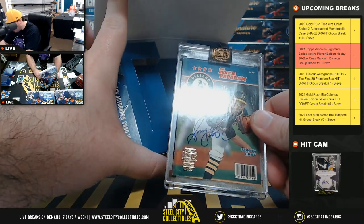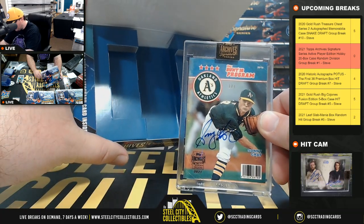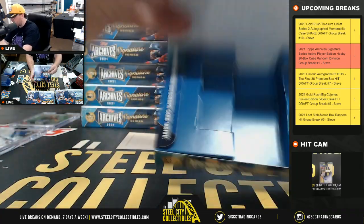Box number seven — a one of one Sonny Gray from the 2016 Topps Bunt program, for the A's, American West goes to Ethan.